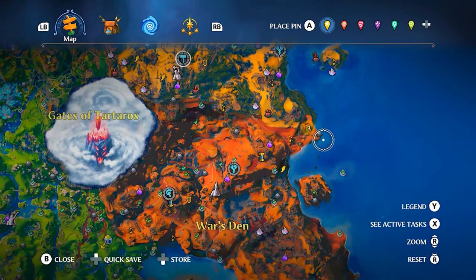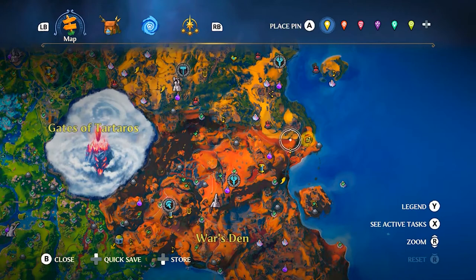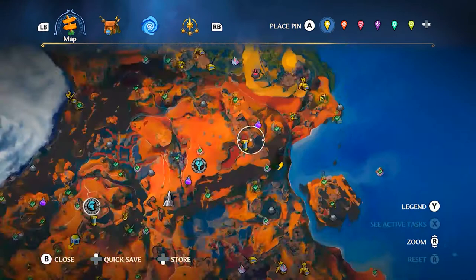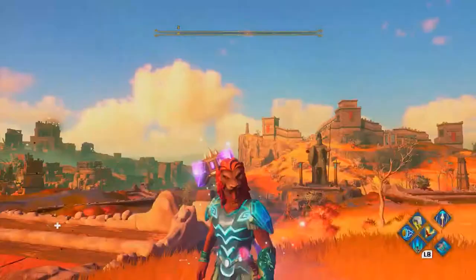This is the location you'll need to come to. There is usually a Tartarus pit here and it is level three, so you should be able to fast travel over here. If not, the nearest fast travel location is right here. You'll have to come up to this area to find this guy.